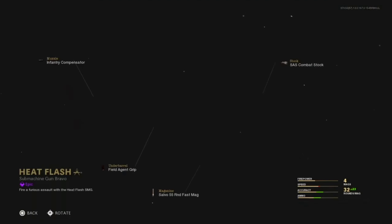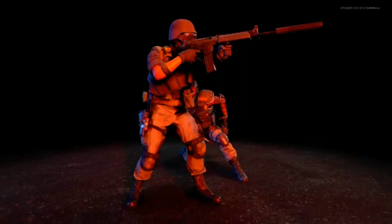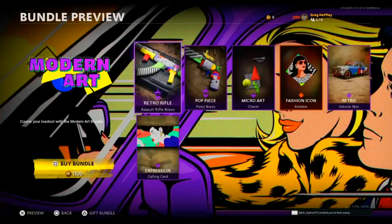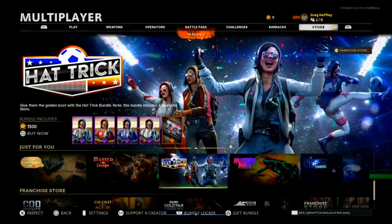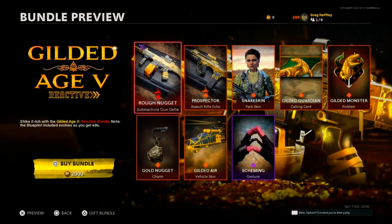Besides that we also got the Short Temper bundle, which is the Heat Flash Milano — it just looks weird to me. And obviously there's the Modern Art bundle. There are just too many bundles here, so I'm not going to go through every single one. If you want to check them out, go look at the store.